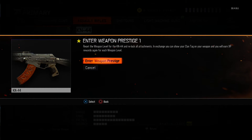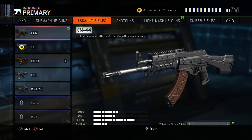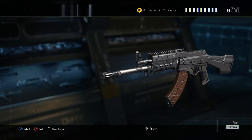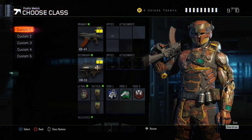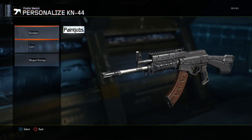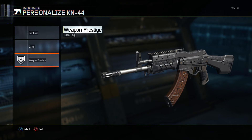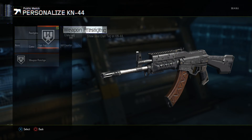We're going to click Enter Weapon Prestige. Now we have officially prestiged our weapon. As you guys can see, we're back at level one. We did unlock the clan tag, but it should show up on the weapon — I don't know why it's not showing up. I swear I just clicked it.